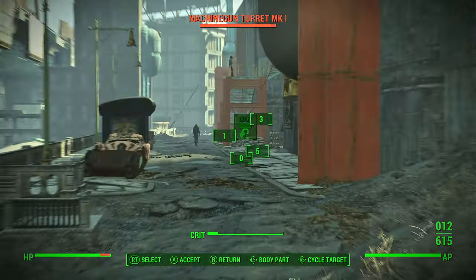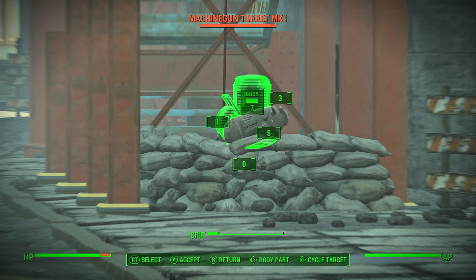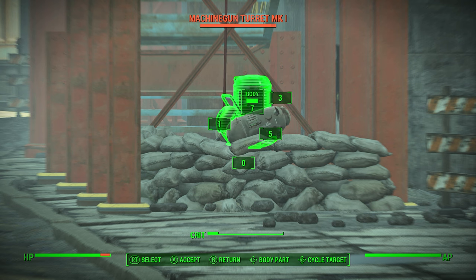What this mod is supposed to do is make it so — you know how in the vanilla game you have the crit meter in VATS, that says 'crit' in the middle bottom part of the screen — what this mod aims to do is bring back the old-style criticals that were in the older Fallout games, the ones that were random, based on your luck every single time you shot.